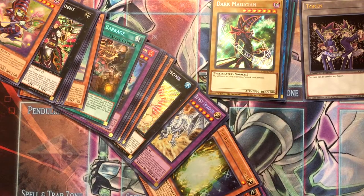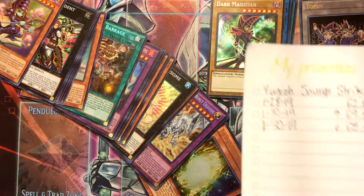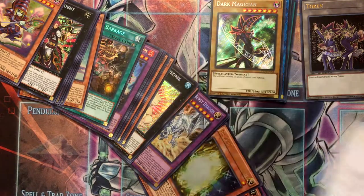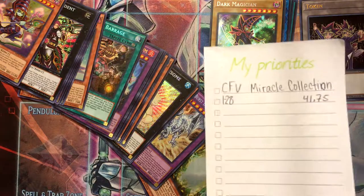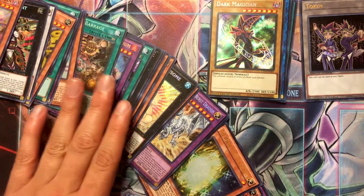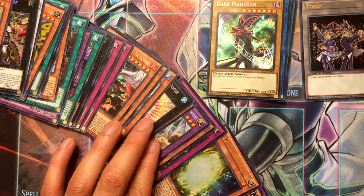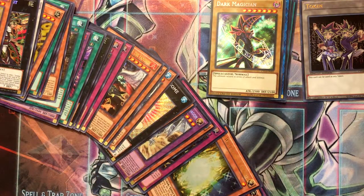I'm gonna keep my eye on Savage Strike. I'm also keeping my eye on Cardfight Vanguard related stuff — right now I have a price check list for Savage Strike and also a Miracle Collection list, since I still need stuff from those sets. I don't know when I'll do more openings — I still gotta sort out my cards and get more trades and all that stuff.